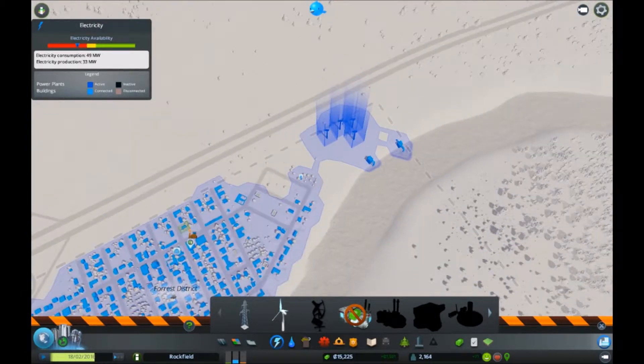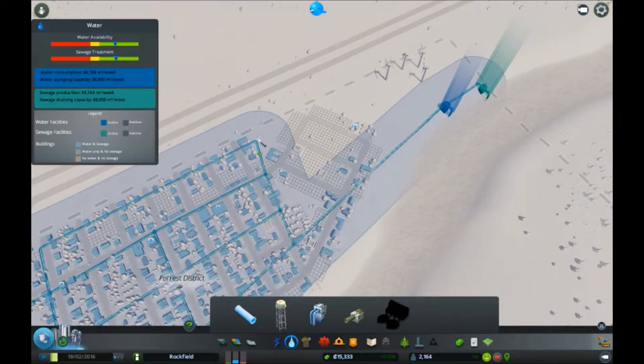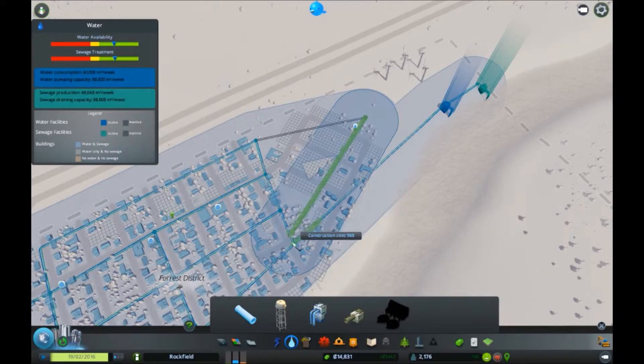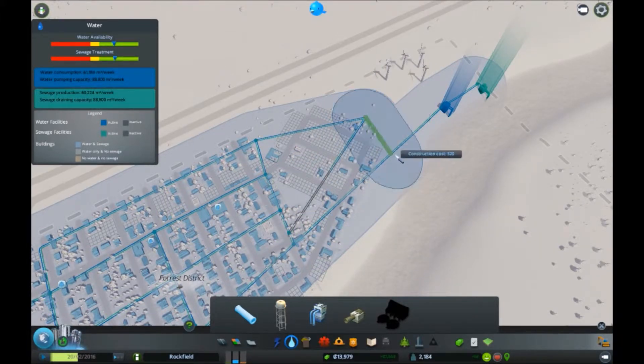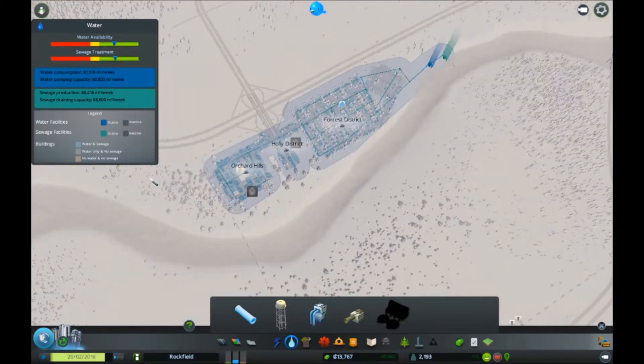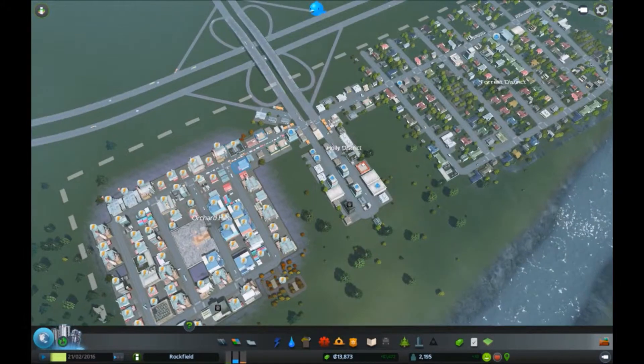We're nearly at 2600 which is where I want to reach this episode so I can build a roundabout. That's really my goal for this episode. I know that's really not a sufficient way to place the water pipes, but it won't take us out of money. It's quite interesting with the resource management stuff.